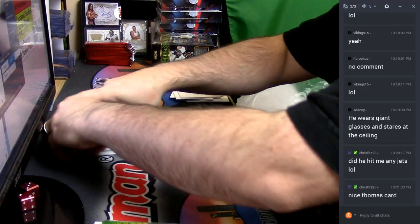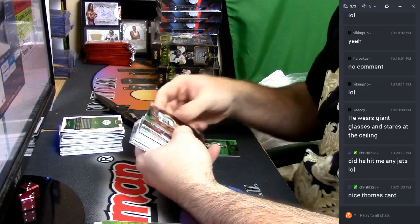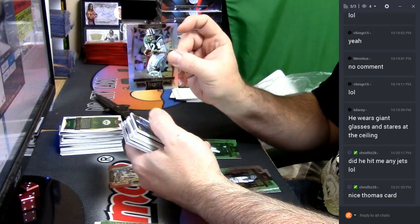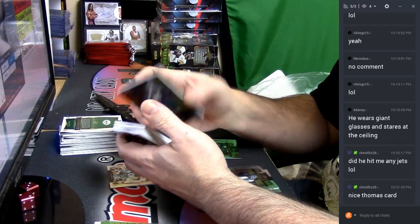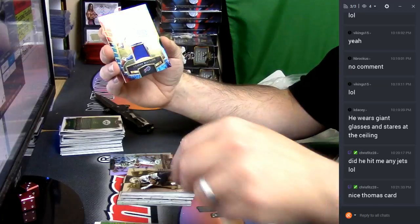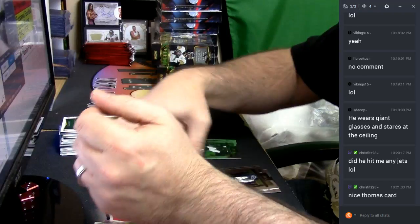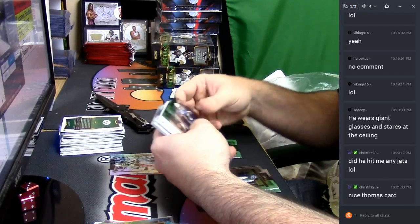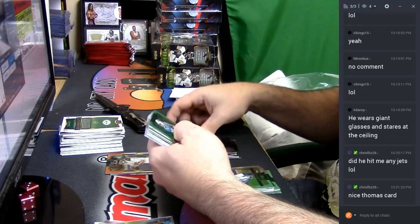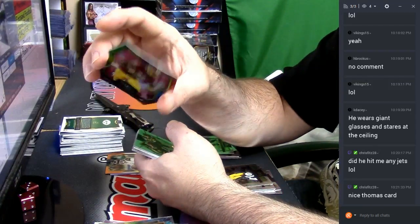Let's see what we got — Mariota multicolor, Joe Namath Refractor 7 out of 25, two-color tie-dye Sammy Watkins Bills — lots of Bills hits, AFC East would have been a solid one in this. Jared Goff rookie multi-fancy, Go Gators, Matt Jones 20 out of 25 die-cut — isn't everybody a Bills fan?